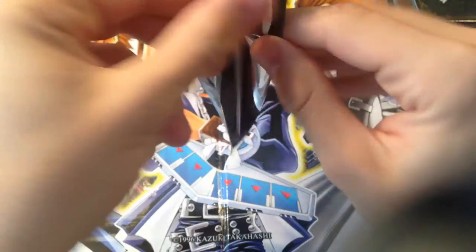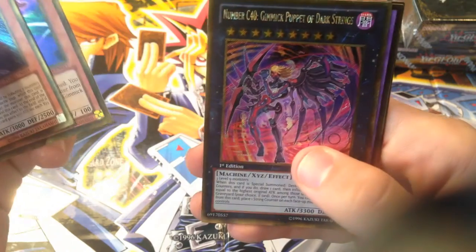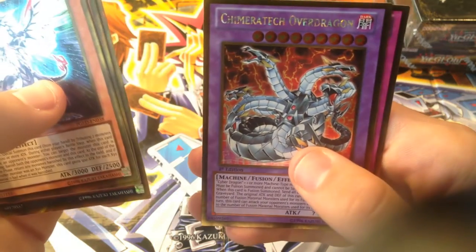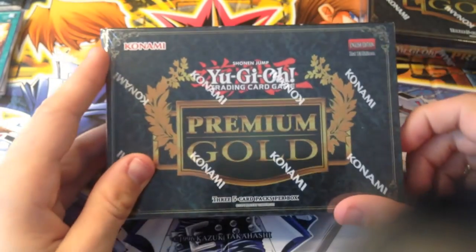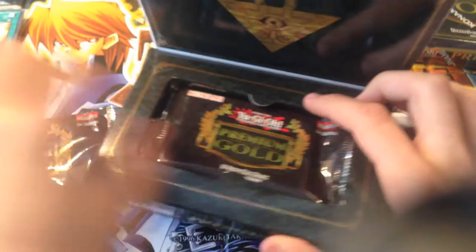Another pack — we got Galaxy Eyes Photon Dragon again, Gimmick Puppet, Number C40 Gimmick Puppet of Dark Strings, another Over Dragon, and Phoenix Wing Wind Blast. I got that card so much in Legendary Collection 3. Every card is holo — you can't go wrong. This box pays for itself almost. Some of the cards in here are just amazing reprints.